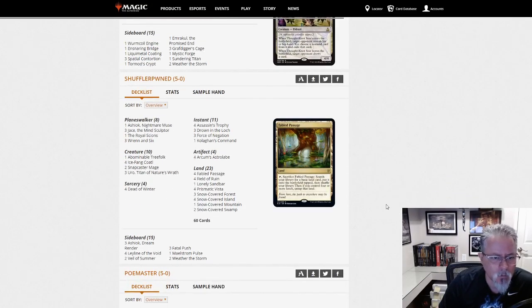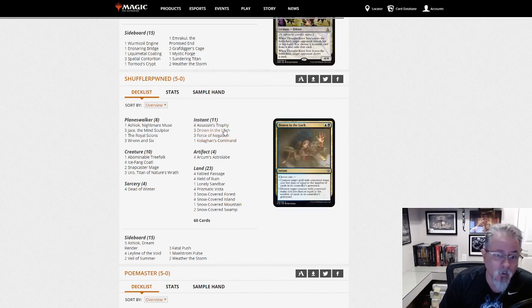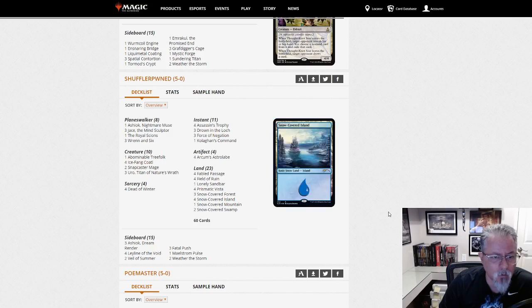Shuffler Owned with 4-Color Snow Control. Dead of Winter is your sweeper. Drown in the Loch is either counter or removal, Assassin's Trophy is removal, Force of Negation for the counter. Your Planeswalker package and threats — Abominable Treefolk as a four-mana big thing, because you're going to have a lot of snow permanents in this deck.